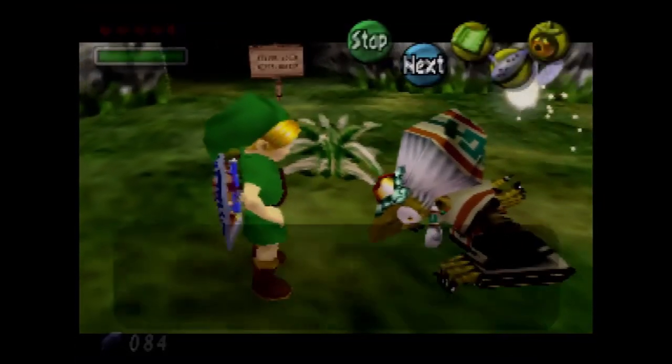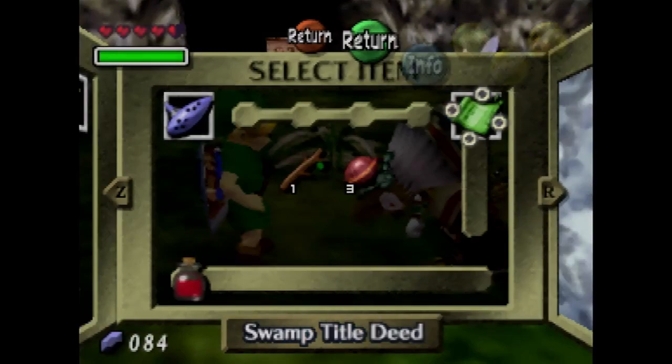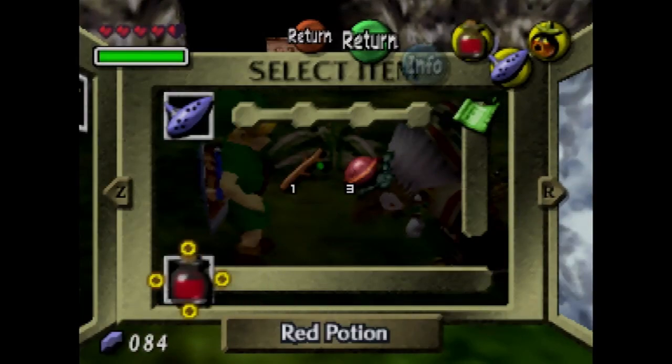You actually can drink that potion in Koume's face, so yeah — don't do that unless you want to be a massive prick. But yeah, give her the red potion.